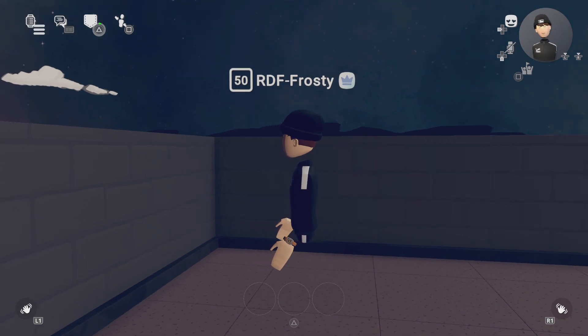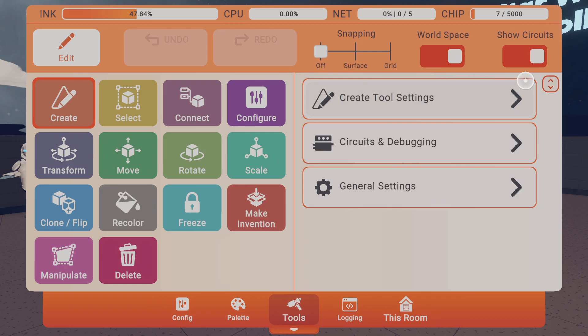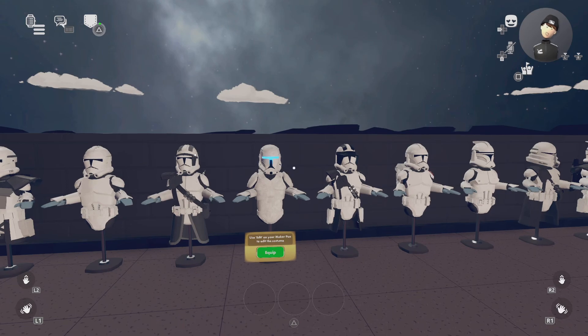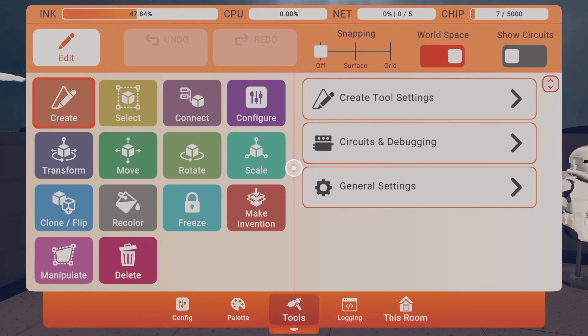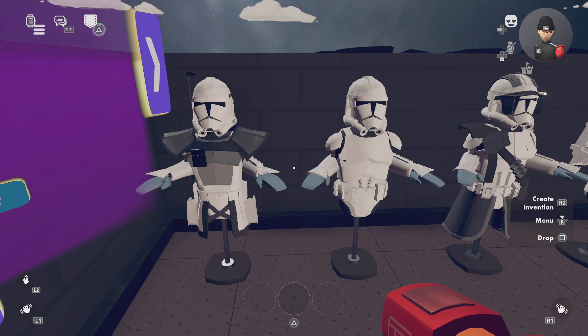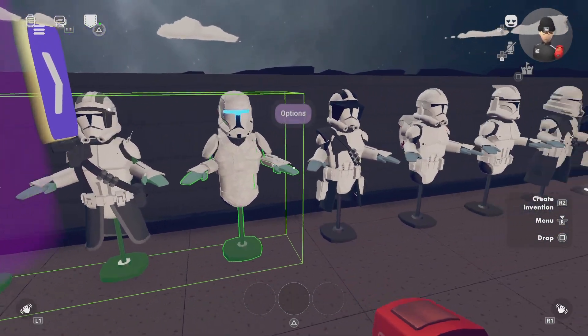Once you join the room you'll see a wide variety of outfits already there. Now, to make the invention, first pull out your maker pen, go to Tools, and right below Size it will say 'Make Invention.' You want to click that.